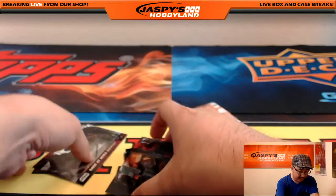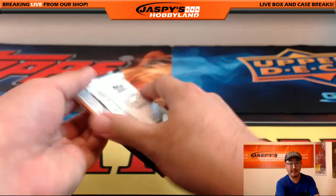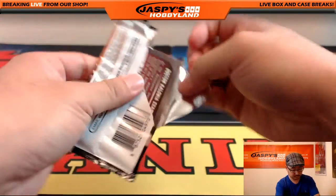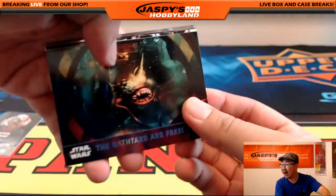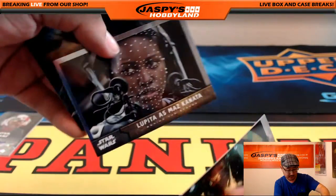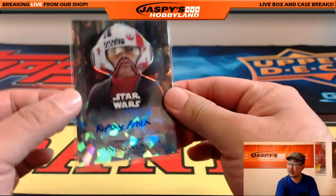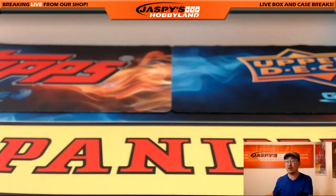It's getting towards the end. There was the one hit per box. There's the other cards right here, and let's see what else we have in your last pack. These Rathtars were definitely terrible. I'm going to watch Force Awakens tonight. And there you go — that was your hit. Nice cracked ice look there for Doran.